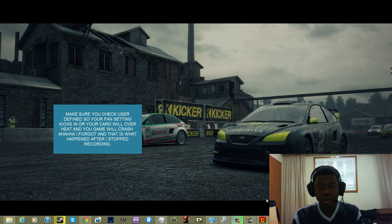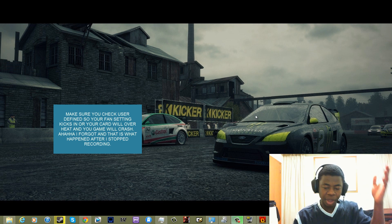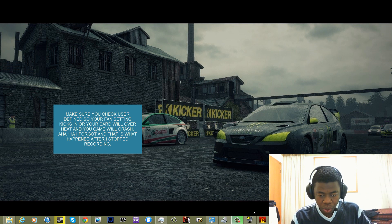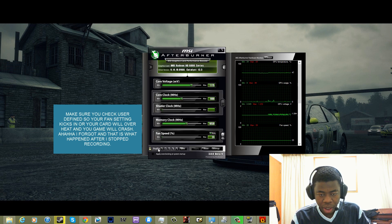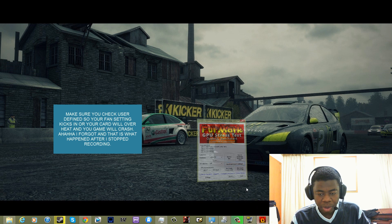Now that you've gone into your settings and turned everything up, go back to Afterburner and apply the overclock settings you were trying to get to work. Apply it — don't check 'apply overclocking at startup'.